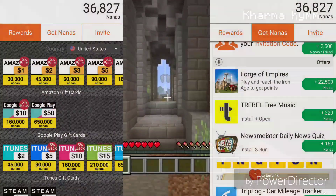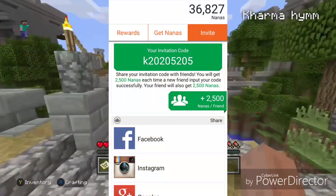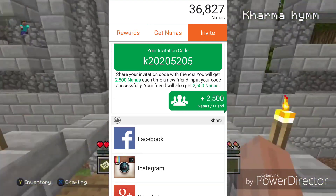Basically, you get free gift cards, so you complete a certain amount of offers that give you a different amount of points. When you download this app, you're going to want to put in the invitation code K202050205 — and once again, it's K202050505.